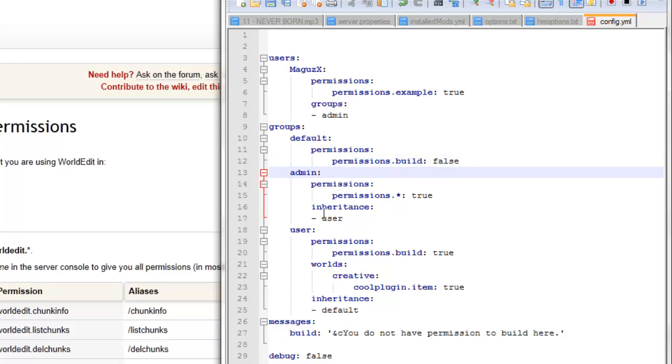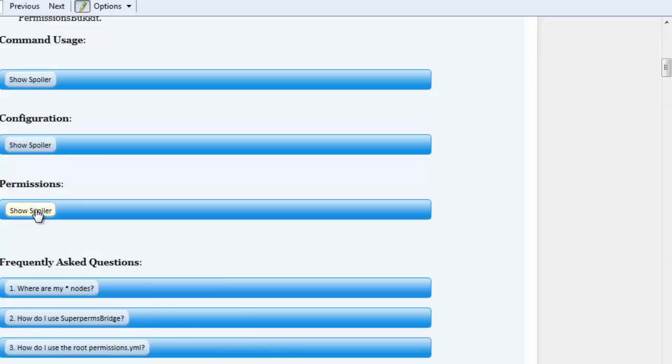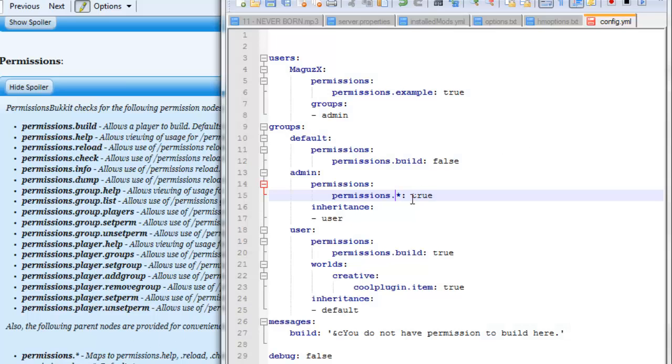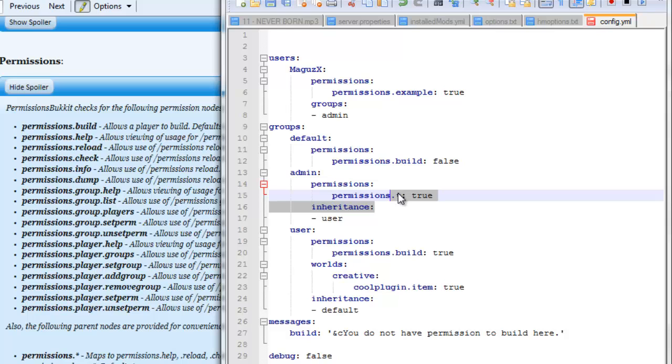So the next group down here is admin. And as you can see, four spaces down is permissions, and here's something new — it says permissions.star. What that is, is it's saying that an admin has the permission to do all the different nodes that are part of the permission plugin. If you want your admins to simply only be able to set a group, you could just give them the set group command and that way they could change which group a player is part of. The star means that they get all these permissions.